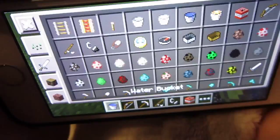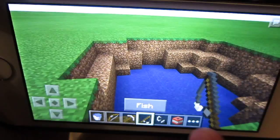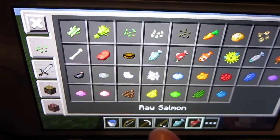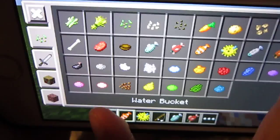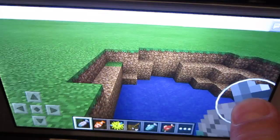And then we're gonna look... But first we gotta look for this fish over here. And also raw salmon, a puffer fish, and a clownfish, and a raw, a cooked fish. So we're gonna throw this in. Let me just throw this in. And then first we're gonna put the puffer fish in, or fish! And then fish.